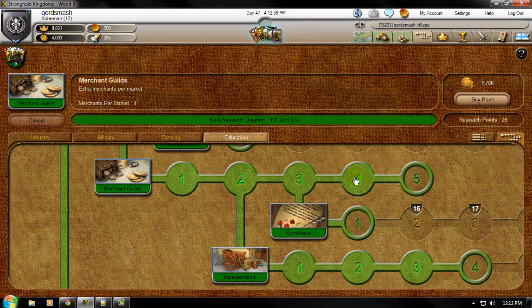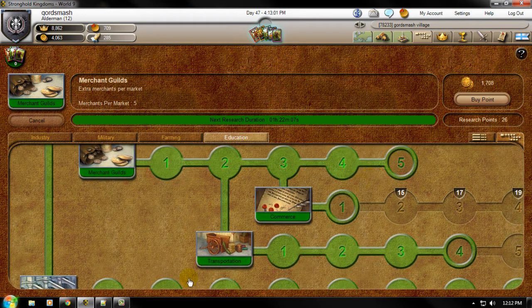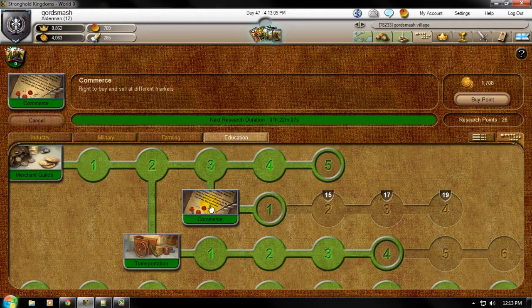Some other researches to do with the Merchants are Transportation, which increases the speed of your Merchants, and Commerce, which allows you to sell within the same county, same province, same country, and eventually all over the world.